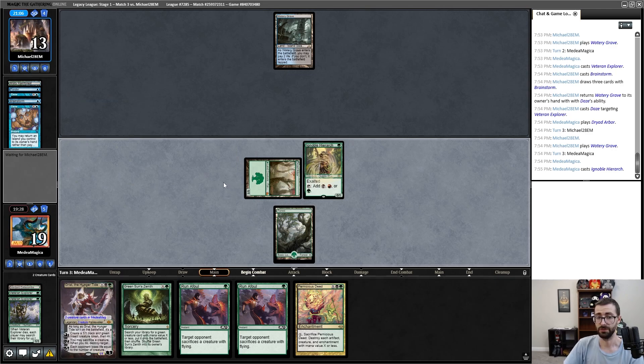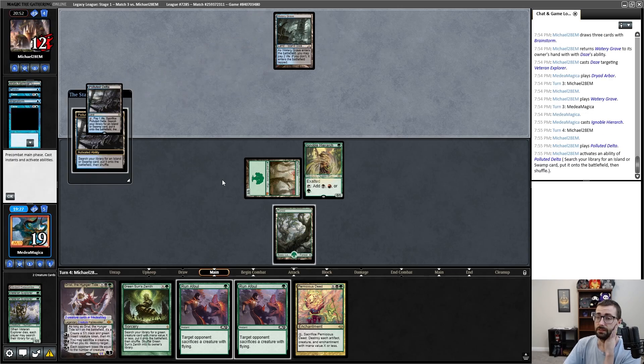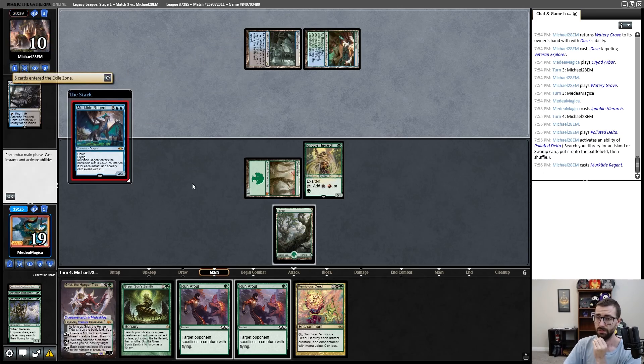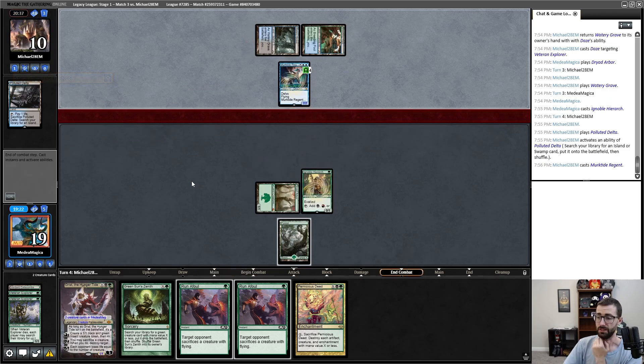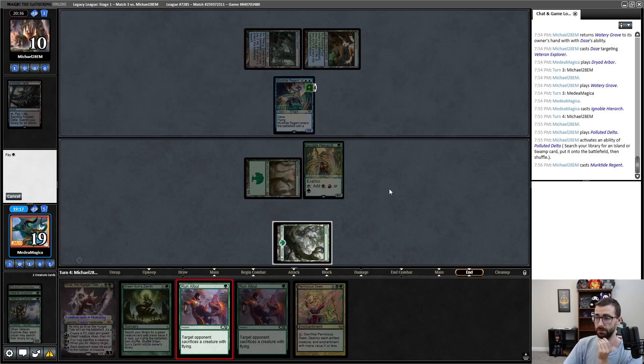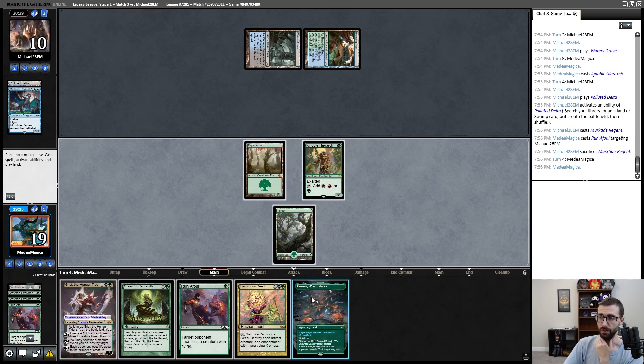I think I do this off of Dryad Arbor — maybe I attack? I don't really want to attack right now. I want to lower my opponent's life total. I'll just leave up Run Afoul. I've already cleared two Dazes — I don't feel too bad about casting Run Afoul into a third one. I'd be very happy to trade with a Force of Will. Down to 10. There's the Murktide Regent — we're going to cast Run Afoul at end step and see if it resolves.